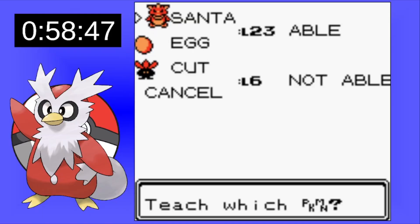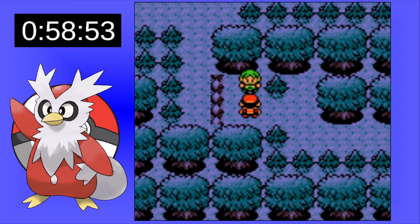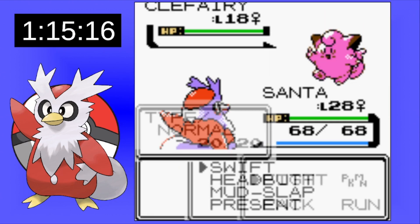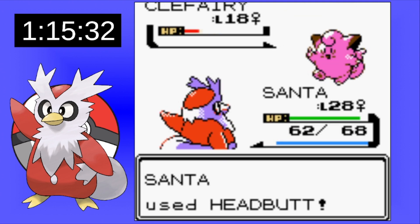In the forest, we learn Headbutt — another good move that would help us not be so reliant on Present. I'm actually pretty nervous about facing Whitney. Her Miltank knows Rollout, which is four times super effective against Santa.